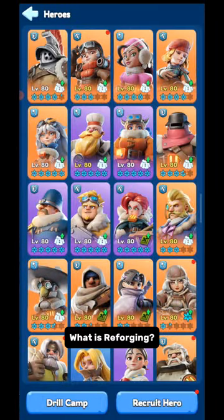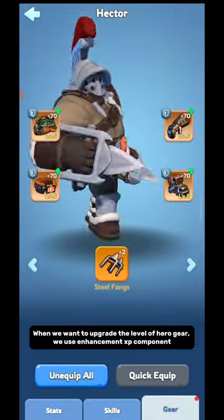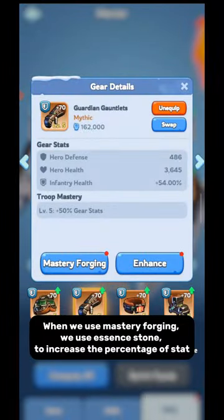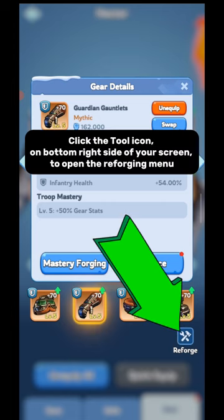What is Reforging? When we want to upgrade the level of Hero Gear, we use Enhancement XP Component. When we use Mastery Forging, we use Essence Stone to increase the percentage of a stat. Reforging is the exact reverse of these. Click the tool icon on the bottom right side of your screen to open the Reforging menu.